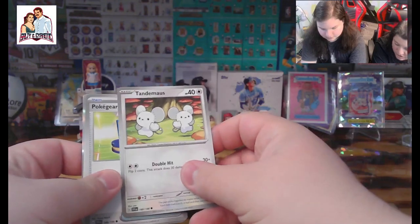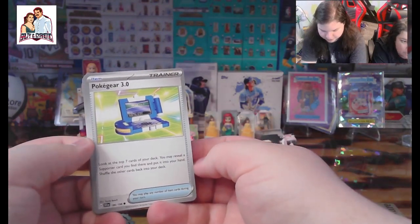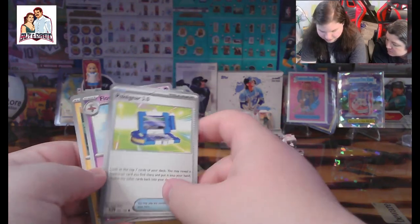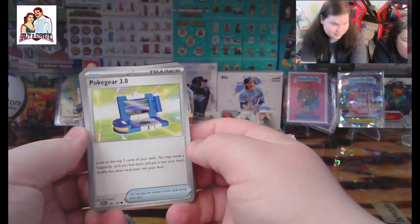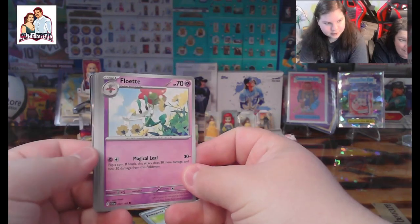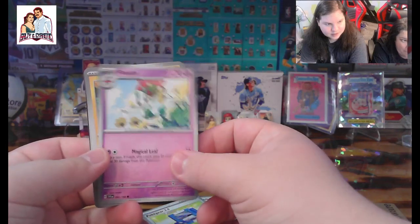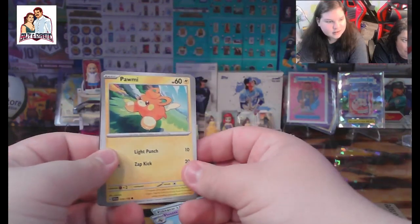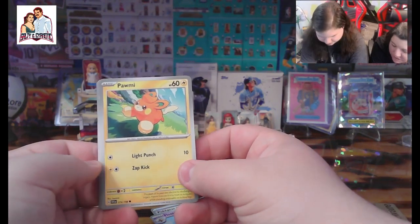It's got an interesting silver to it. Got a Poke Gear 3.0 — I love that 3.0. I bet you there isn't even a 1.0 or a 2.0, they just skip straight to the 3.0. We got a Floette — that stuff. A Phanpy — got some huge paws there, super fluffy, very cute. You don't want to pet that guy.